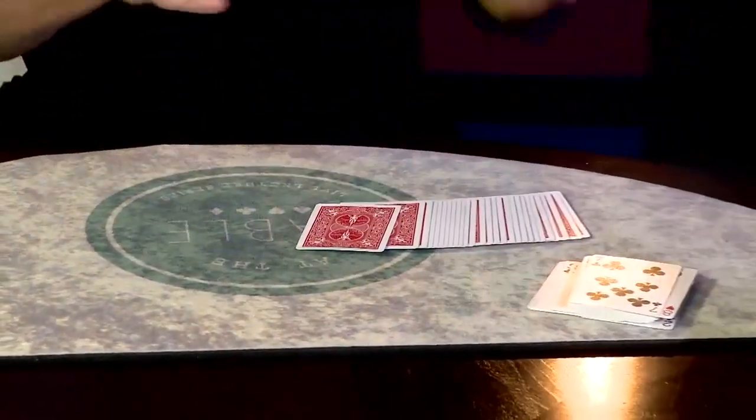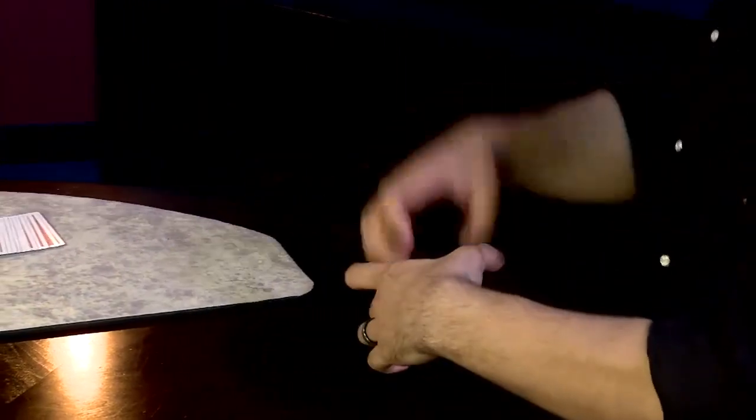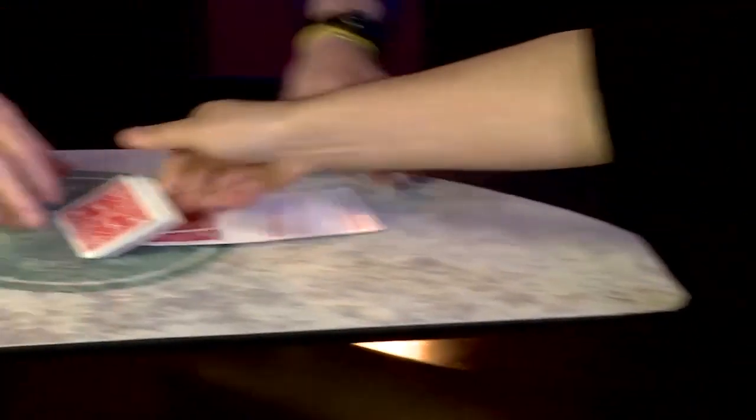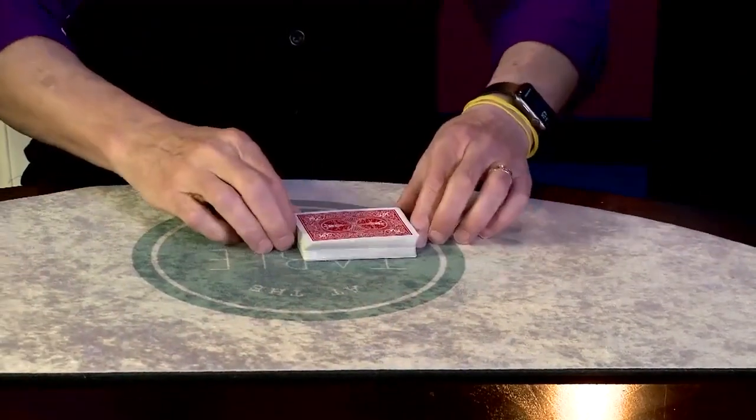Shuffle them up and look at the face card — remember that one. You can show the camera. Then just put them on top of the deck here, face down. Okay, so that's card number one.